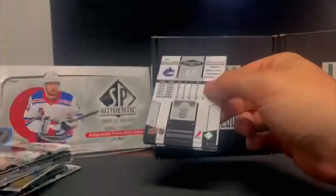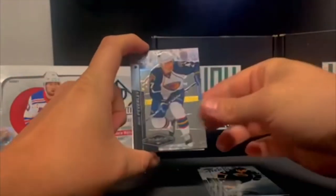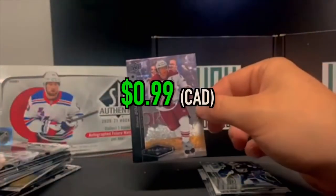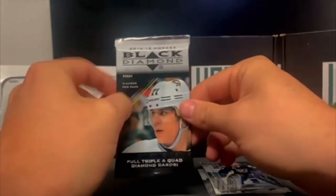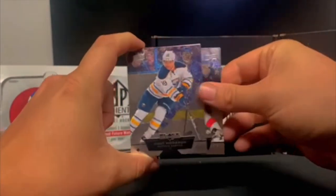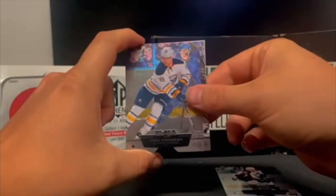And a 12-13. We'll start with the 10-11 — don't know what to really look for, but a rich Beverly, Ryan Kessler, Milan Lucic, Mike Smith. Oh no, double diamond of Shane Doan. 12-13 wasn't really a fan of Black Diamond back in the day. Jonathan Eriksson, Eric Johnson — it's really hard to pull anything good out of these packs.